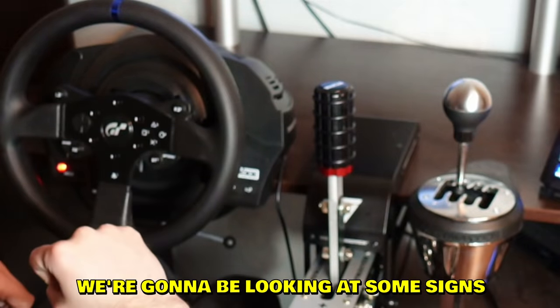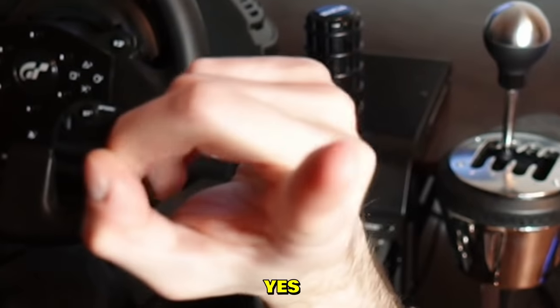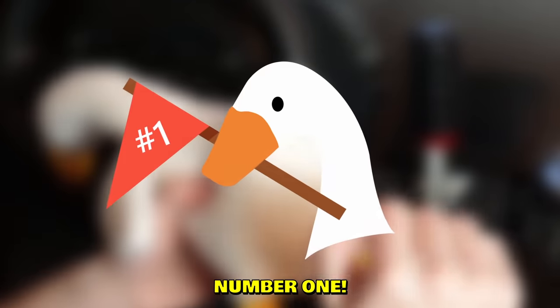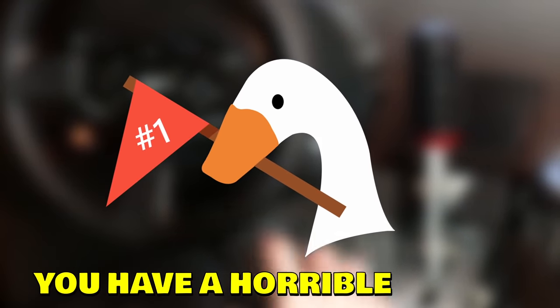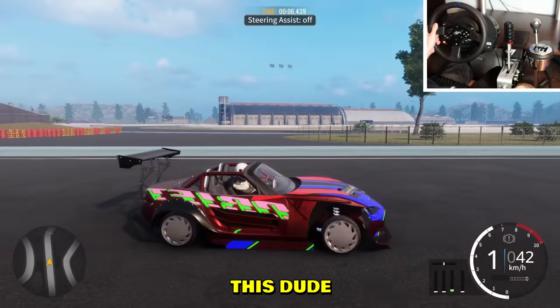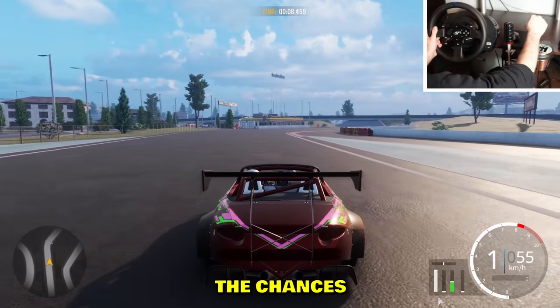Today we're gonna be looking at some signs that you are a bad drifter. Number one: you have a horrible livery. For example, if you see this dude drifting around, the chances of him being a pro sim drifter are very slim.